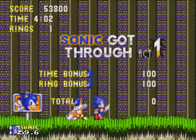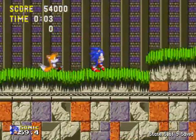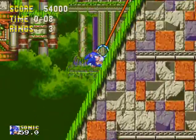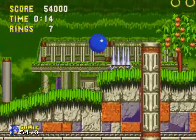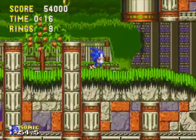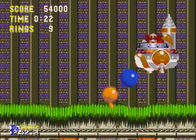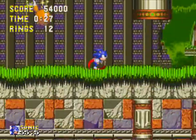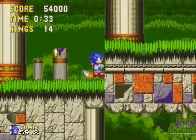That's Marble Garden Zone Act 1 finished! Yay! Now onward to Marble Garden Zone Act 2, and that level is going to be just as nasty. Break this wall down and get some more coins. We've got to use these levers to get us up here. Now we get a different version of the Marble Garden Zone music — I like the different versions of tunes throughout the acts. Pretty cool. There's Robotnik — we're going to be running into him multiple times in this level.